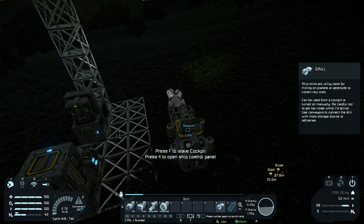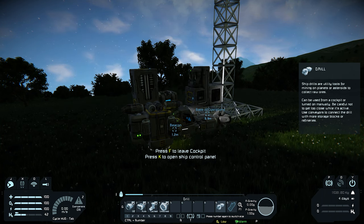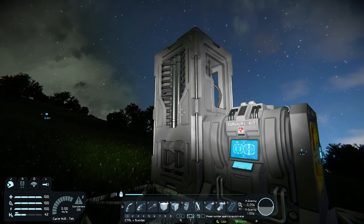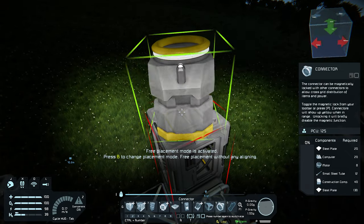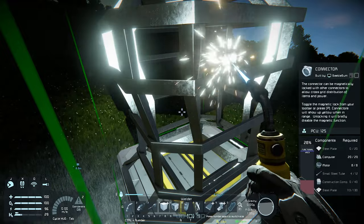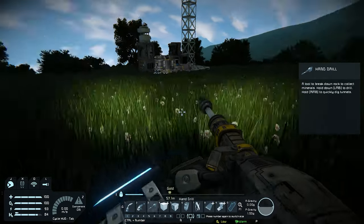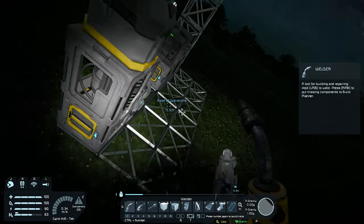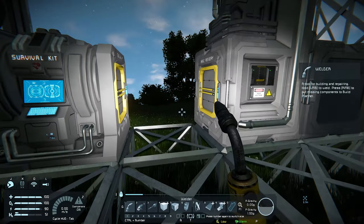Now the miner is completed. Let us land next to our base and focus on the final parts: the container and the connector. Once the landing gear is connected we can disable the engines and hop out. There are two more things I want to build on this base — the container, which we need metal grid for, and the connector on top of the O2H2 generator so we can land and connect our ships to it. That way we can easily transfer resources and charge up our battery with the wind turbines. So let us withdraw the resources for a connector, place it on top of the generator, and weld it up. Around the connector we'll also build a bit of a platform just in case we make a mistake or the power cuts out and the ship drops down — the platform will catch the ship and avoid it from crashing.